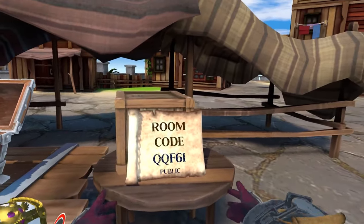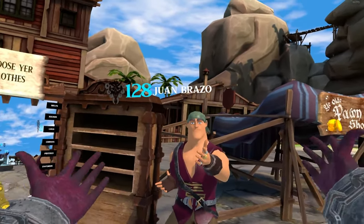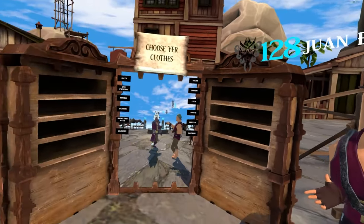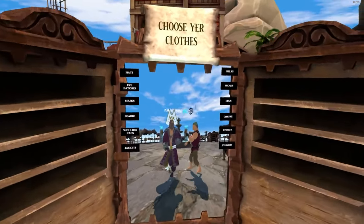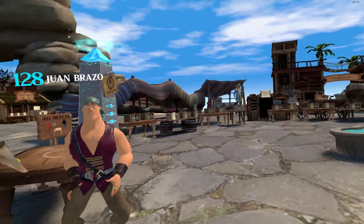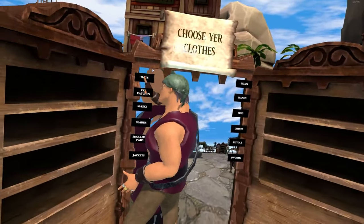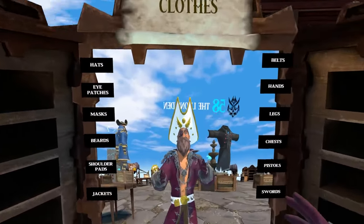Over here you have the room code — that's how you join a game, you give it to someone. This is where you meet other people. I'm making a video right now — what are the chances I meet you in the lobby? That's weird. Ed makes videos as well and he's a big part of the community and a cool guy, so go find Ed.